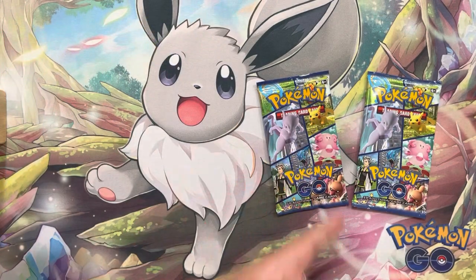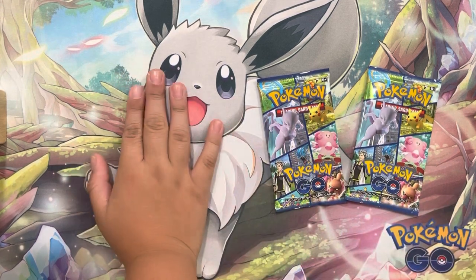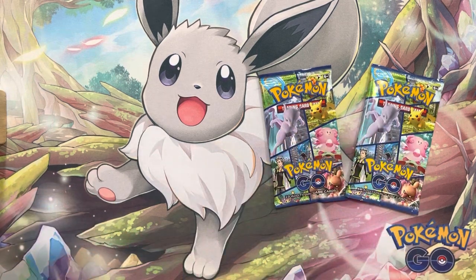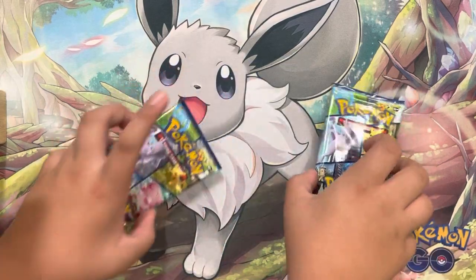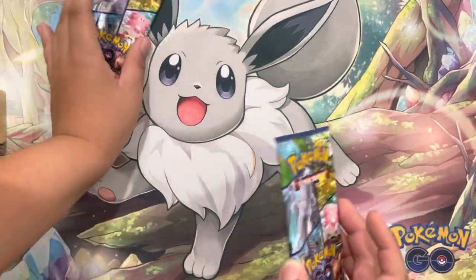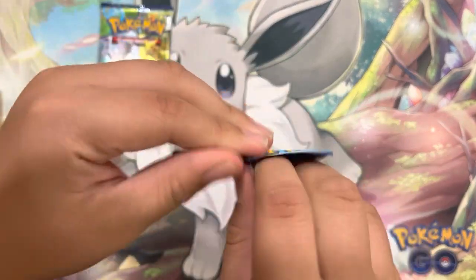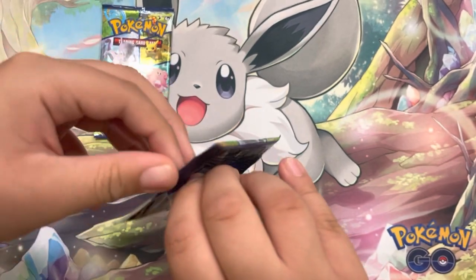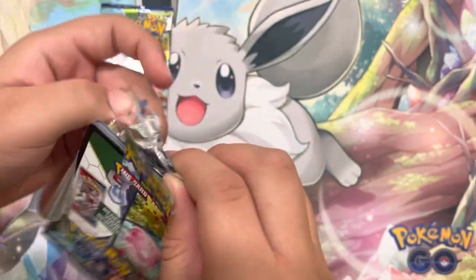Welcome to another opening of Pokemon GO packs. You must be wondering how I got these and this amazing looking mat — well, I had the EV box and I just opened it and saved two packs. I'll be opening these two today. I'm gonna start off with the lighter one. This one feels heavy. Let's open it up — we're going for a V, V-star, V-max, and a Ditto.